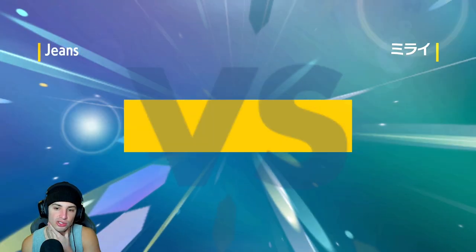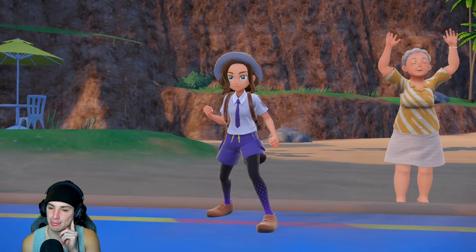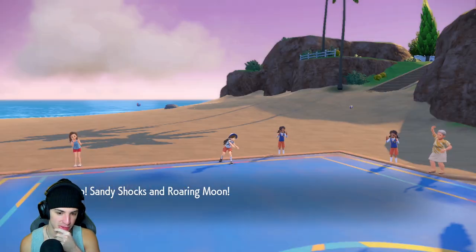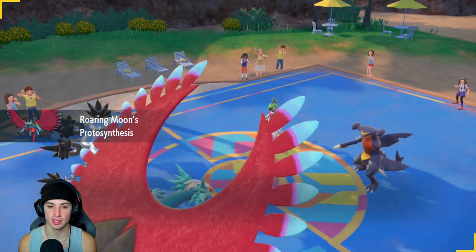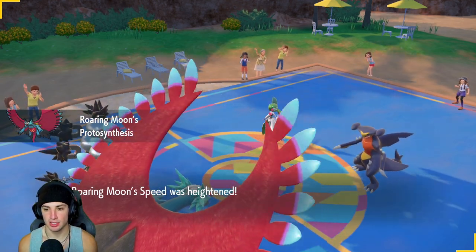We need something to have a shot against Dondozo. Arcanine just gets ripped by it all day. And a lot of times when Dondozo is alone, its ability is Water Veil so it can't be burned — trying to go for Will-O-Wisp on Dondozo with Water Veil is not the play. Our opponent ends up leading with Garchomp and Iron Valiant, which I don't mind. We should outspeed, Protosynthesis is going to pop.